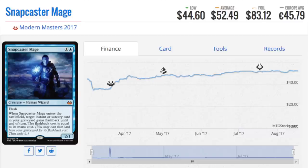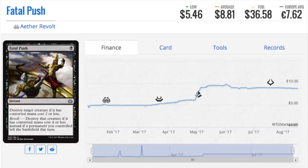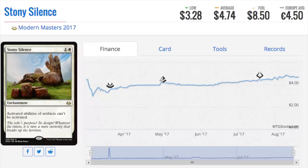Fatal Push is another one-mana instant. Fatal Push, as we've seen in Standard, is dominant. I'd say this: if a card is good in Modern, it's probably going to be good in Standard too, but not the other way around. A card that's good in Modern has to compete against a much larger card pool. Fatal Push is almost a nine-dollar card — I don't see it getting less expensive unless it gets reprinted.